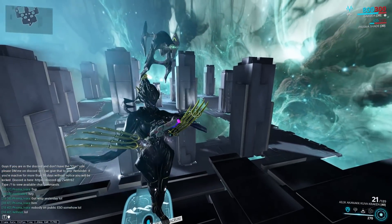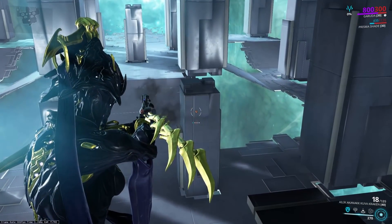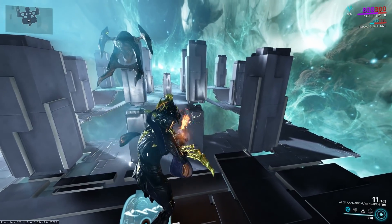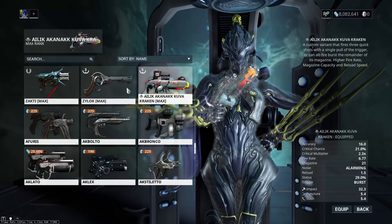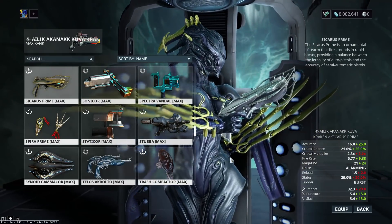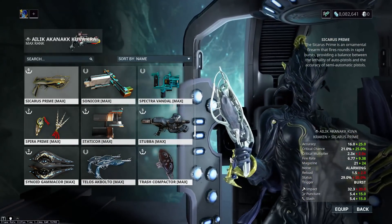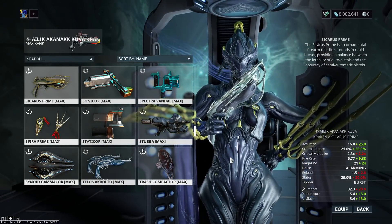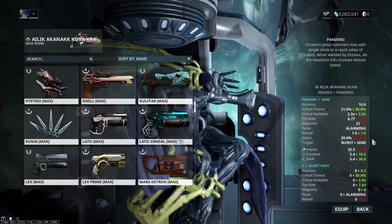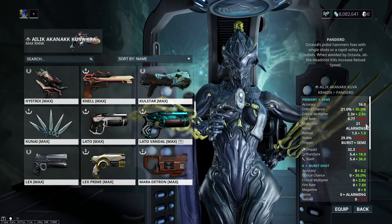The Kuva Kraken is basically a hybrid between the Sycharis Prime and the Pandero. It shoots a three-round burst instead of a two-round burst, and it has this alt fire. Comparing this to those weapons, I have a radiation bonus on mine. Compared to the Sycharis Prime, it has a little less base damage, better status chance but worse critical chance, better magazine and fire rate, but a worse critical multiplier. The Pandero has better crit stats and better base damage, but a much lower magazine.